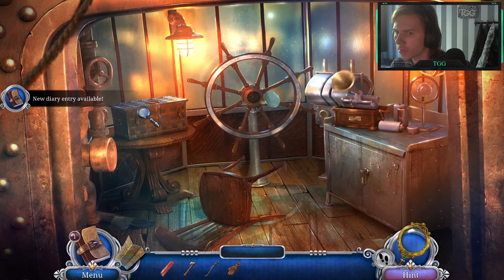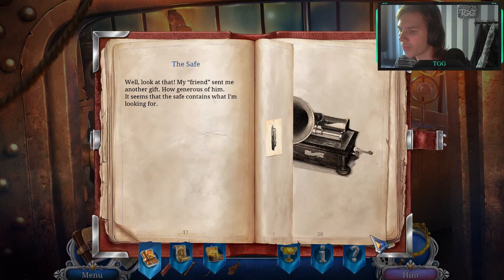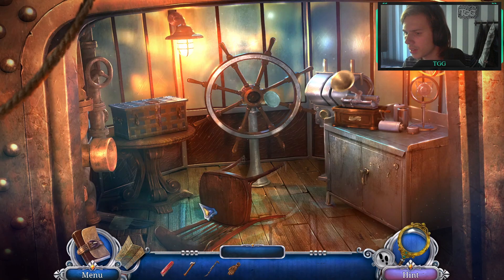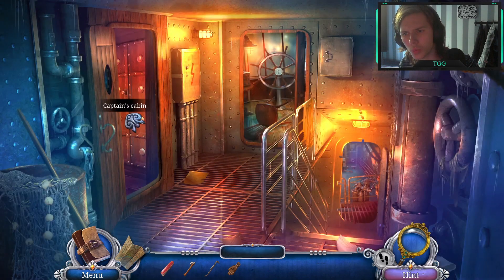Gloves. New diary entry available. 'Captain Kevin Foxtrot - the voice coming from the gramophone belonged to the man himself, telling me Sasha is still alive and I'm the real McCoy. Interesting enough to keep in the race, but still having to run if I want to lay my eyes on her again. As if pure rage took a joyride on top of my head - that picture of Sasha tied up made me flip my switch. Pierre was never the man to blame - it was me. I should have known better.' We do have gloves now - I don't know what they're for though.